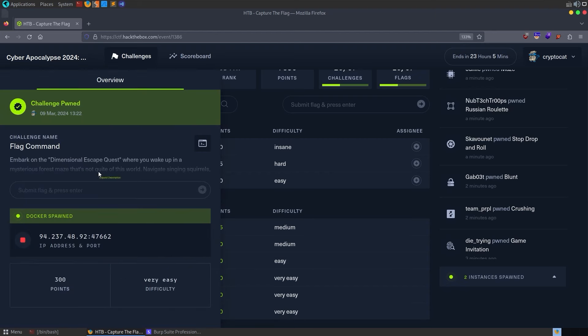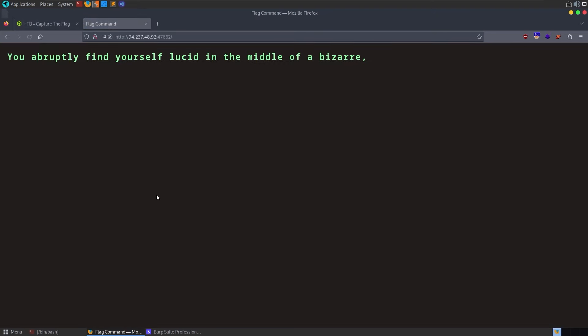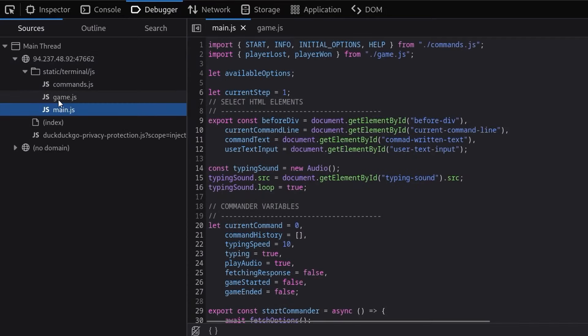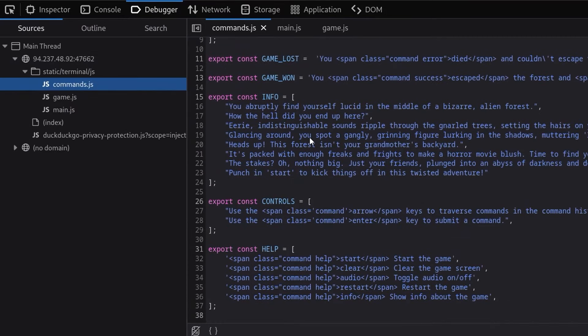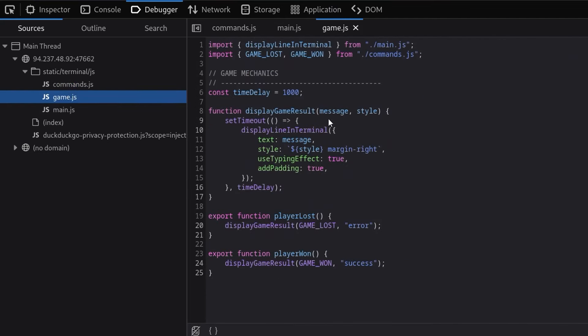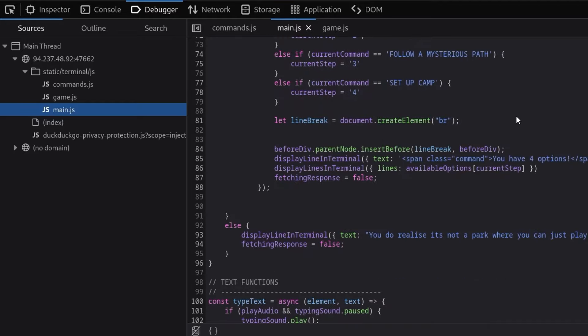The first challenge is called Flag Command. There is no source code to download and the description is not particularly relevant to the challenge. So let's just go and open up the web page. While we're waiting for this text to load, let's have a look at the scripts in here. We've got commands.js, which has a load of commands in it, game.js which doesn't have too much in it, and then main.js which has most of the code.